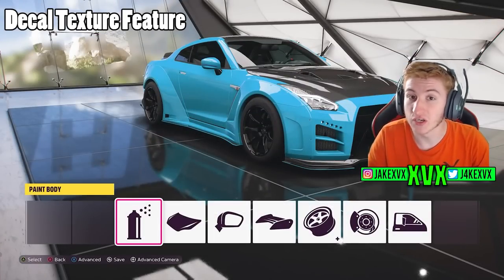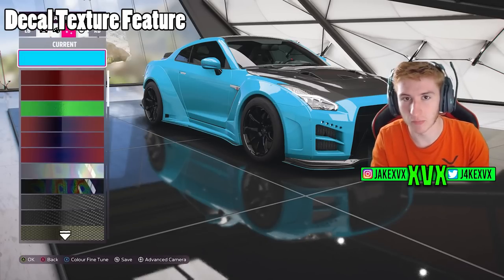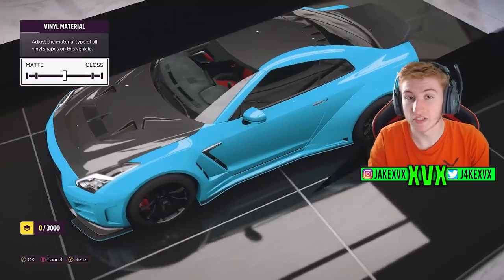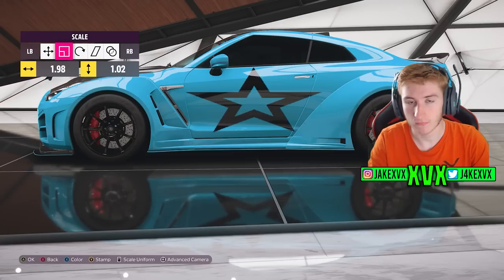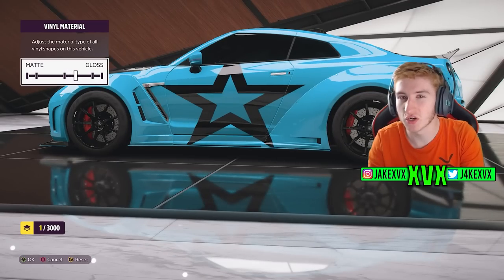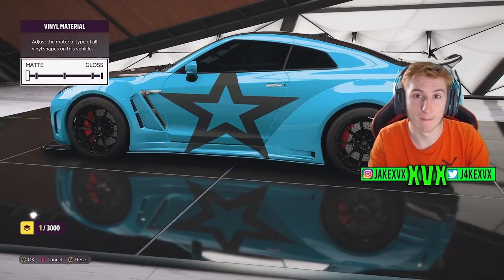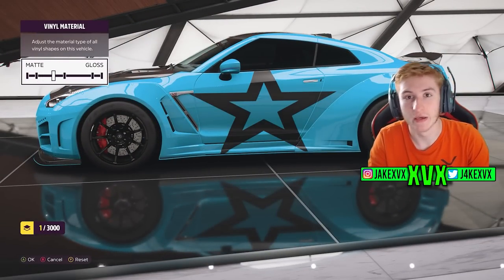I want to start off by showing you a new feature within the decal creator, where you can add stickers to your car. However you want to pronounce it — I say decal. When you go to apply decals to your car and pick a shape, in this example I'm going to use the black star. You will now have the ability, as seen in the bottom left, to change the material of the sticker from glossy to matte. When it's glossy, it's reflective and you can see the room around you. When it's matte, it's not reflective and it has a matte finish. I'm sure this is going to open up a world of opportunities to all sorts of people within the designer community.